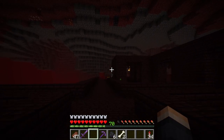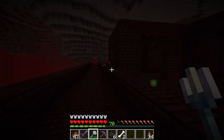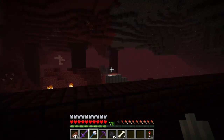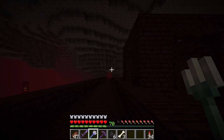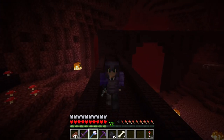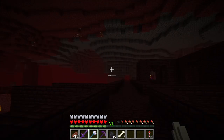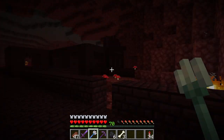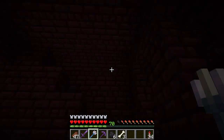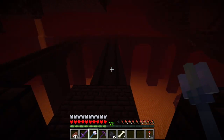Welcome back to the crazy project where I am mining the entire world. I've been in the Nether killing wither skeletons, and now I have 10 wither skeleton skulls — enough to summon 3 withers. Combined with the beacon we already have, we can now work with 4 beacons, which should improve efficiency so I don't need to move the beacon as much.